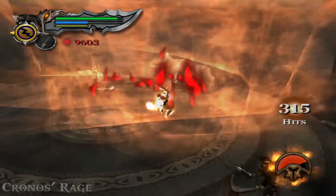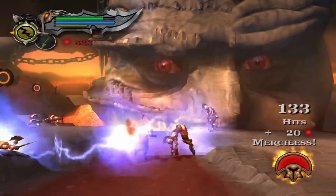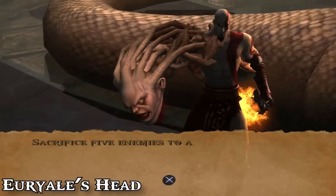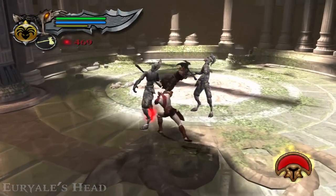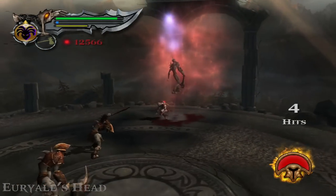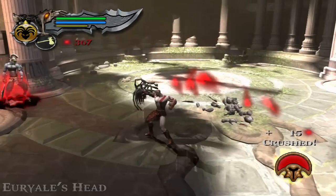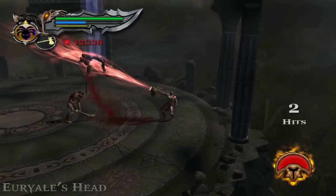Nothing in any God of War can compare to what we got after Kronos' Rage — Euryale's Head is the best magic attack in all of God of War. It's Medusa's Gaze but better in nearly every way. Essentially the same — the beam is still there, the flash is still there — but with very nice side upgrades to MP management and allowing movement while in use. Being able to move while beaming is very nice and healthy, though it wasn't a huge problem in God of War 1.